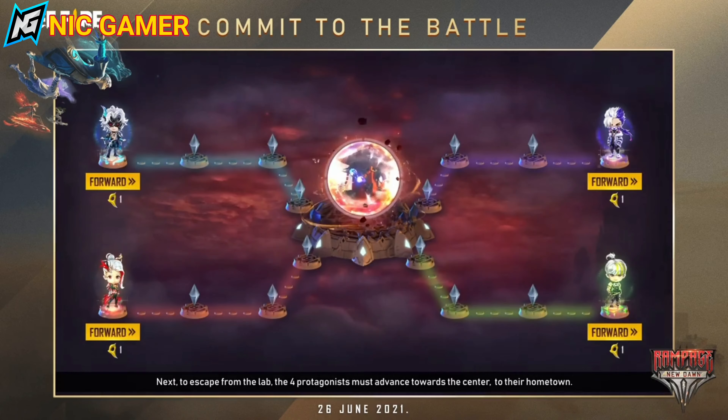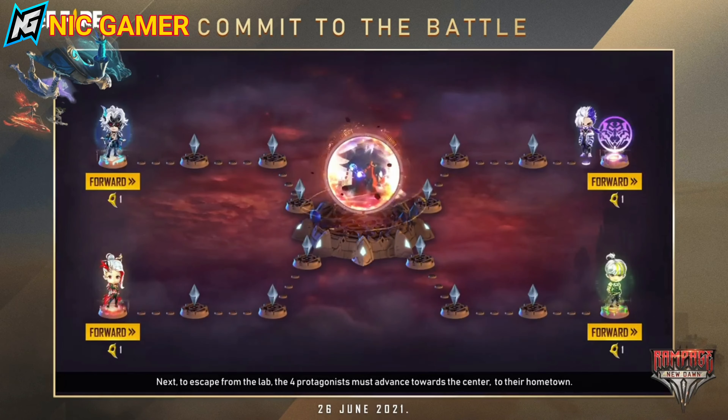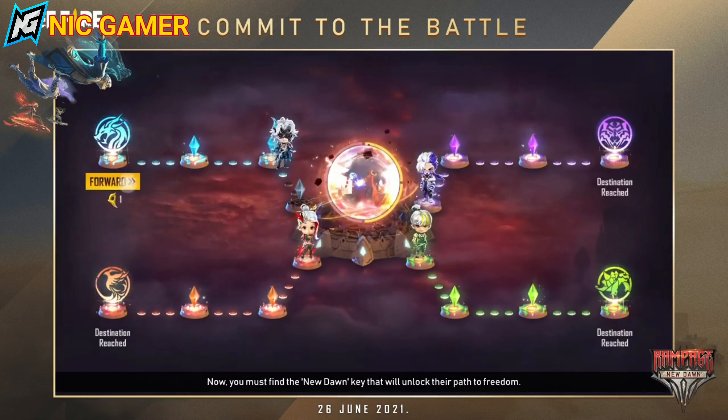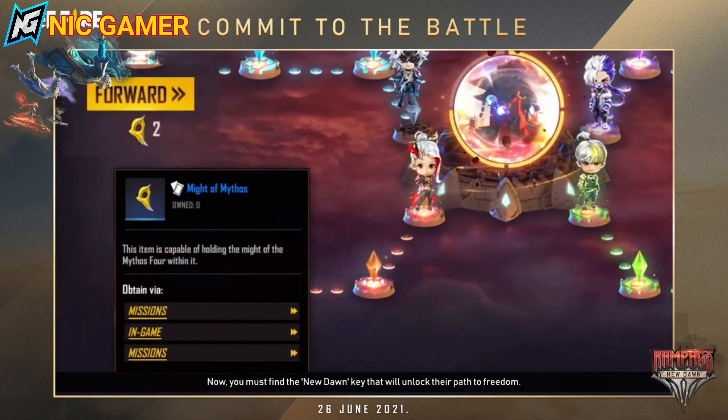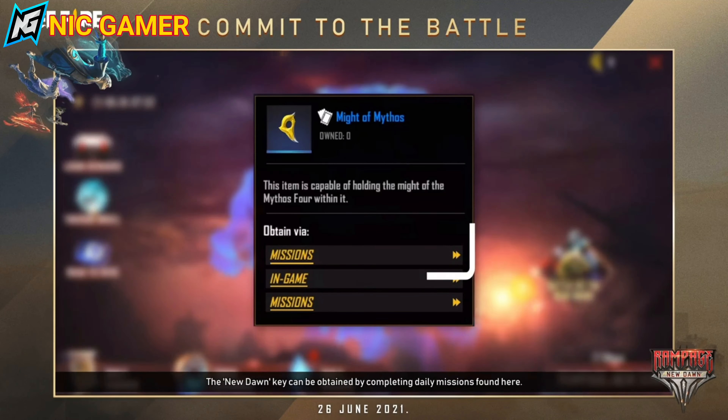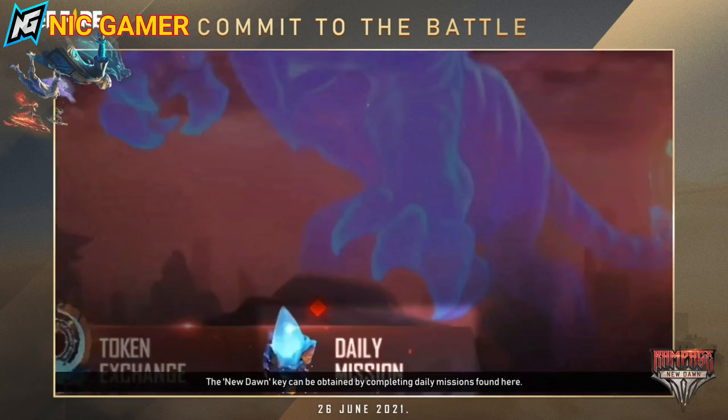To escape from the lab, the four protagonists must advance towards the center to their hometown. You must find the New Dawn Key that will unlock their path to freedom. The New Dawn Key can be obtained by completing daily missions found here.